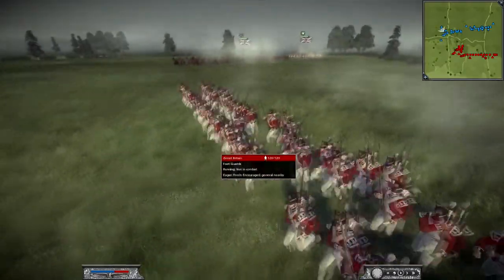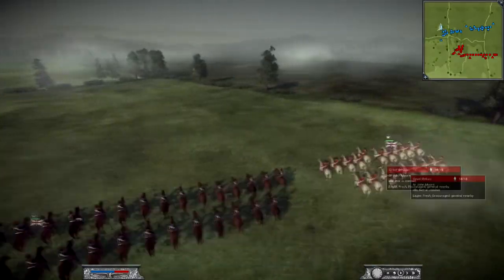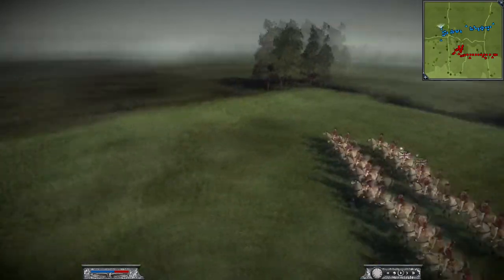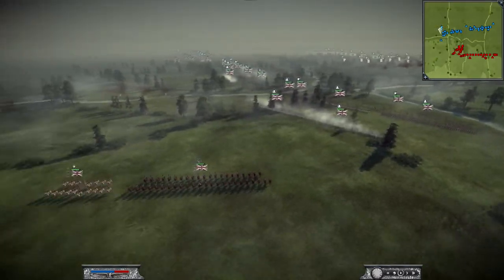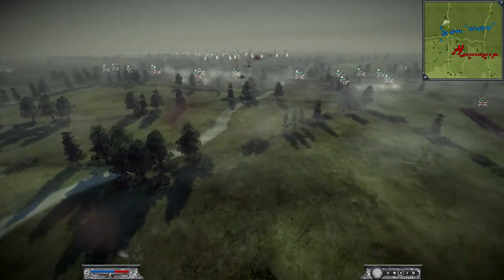In the back I have some elite Foot Guards — these are probably the best units in the game, the Foot Guards from Britain. My general is Sir John Moore, and he is an elite general as well. So we brought a lot of elite units to this battle. I'm trying to keep my general in the back so he doesn't get hit by that artillery — you can see it has some range coming back here.